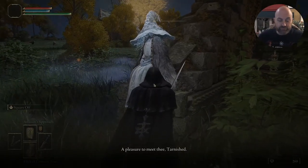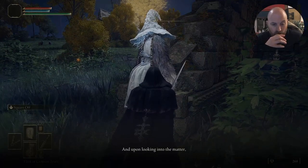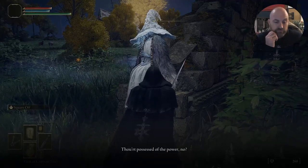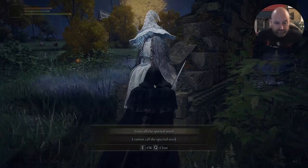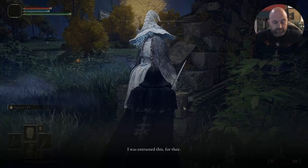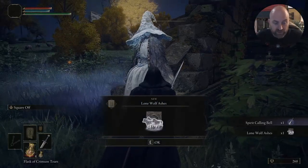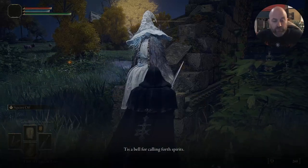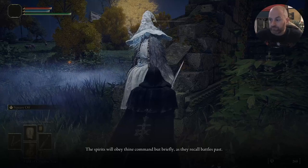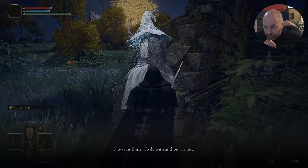A pleasure to meet thee, Tarnished. I am the witch Renna. I'd heard tell of a Tarnished hurtling about atop a spectral steed, and upon looking into the matter, the talk I surmise is of thee. Thou art possessed of the power to call forth a spectral steed named Torrent. As I had hoped — I was entrusted this for thee by Torrent's former master. So we've got the Spirit Calling Bell and the Lone Wolf Ashes. Tis a bell for calling forth spirits — summon them with it from ash. The spirits will obey thine command but briefly as they recall battles past.